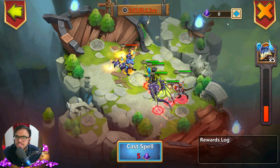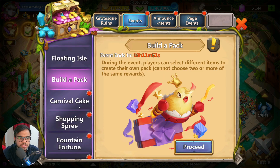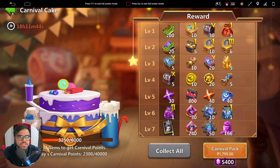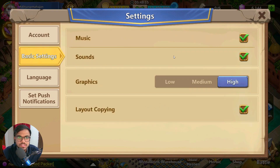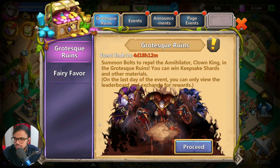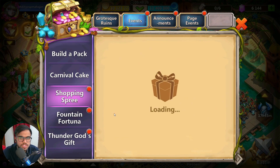Floating Isle — I have 8,000, actually 8,300 of them, but I will use them sometime later. Build a pack. Carnival Cake. Let us collect them all. This is actually a bug with Castle Clash — when we go to Floating Isle, the music goes away. Not sure why. Let us come back. Carnival Cake is done.